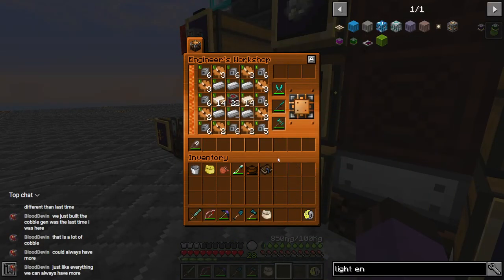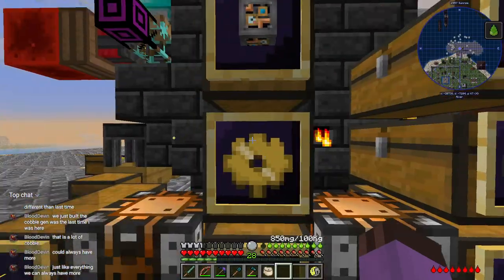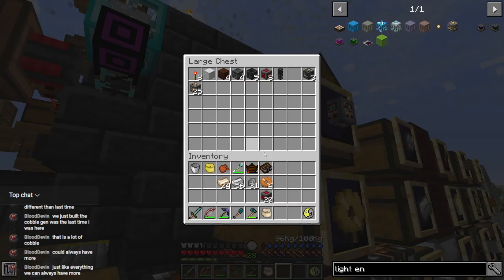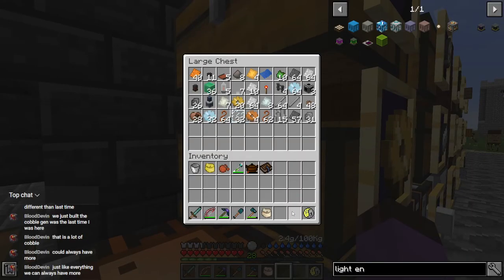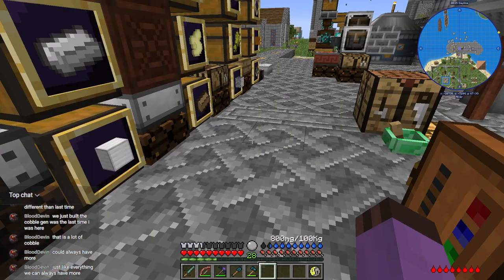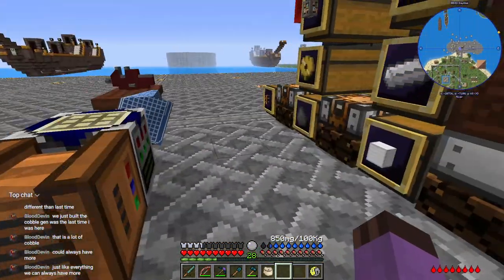Oh, out of iron — that's easy enough to fix. That should do, we don't want to waste all of our redstone blocks. I need to queue up a large batch of copper gears. Oh, I still have these copper blocks — let's get a nice even number and turn all of that into gears.